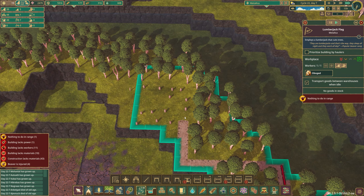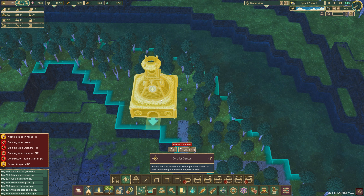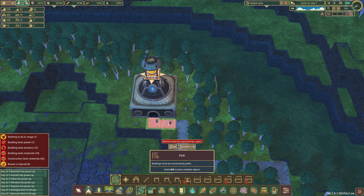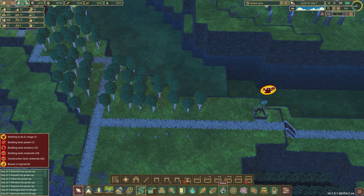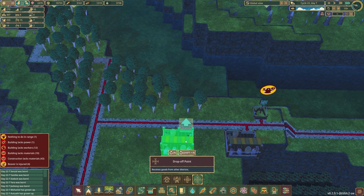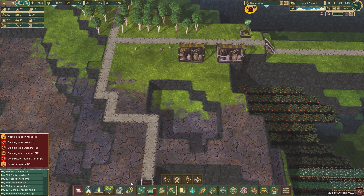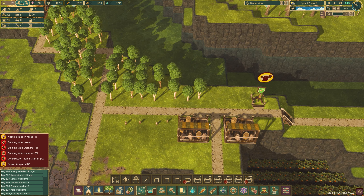We are good to go with getting our new district center built up here. We get that built — where do we want it? Guess we'll put it here. We are going to have to disconnect some things. First off, we're in labor — some drop-off points. And if need be, we can have this little path.